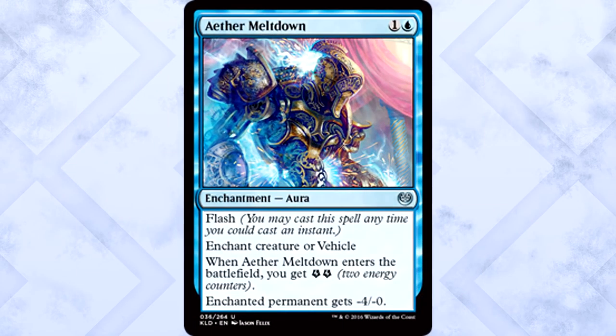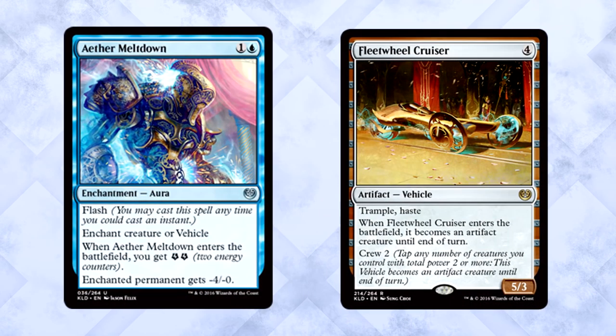Aether Mouthdown is two mana for an enchantment aura with flash. Enchant creature or vehicle. When it enters the battlefield you get two energy counters. Enchanted permanent gets minus 4, minus 0. I love this card. I love that it can target vehicles before they're creatures — that's awesome. I love that it gives you energy without using energy, something a lot of players have wanted more of, and it's basically removal. Sure it may leave them with a wall of sorts, but this card neuters an attacker. Great card, love it, awesome design.